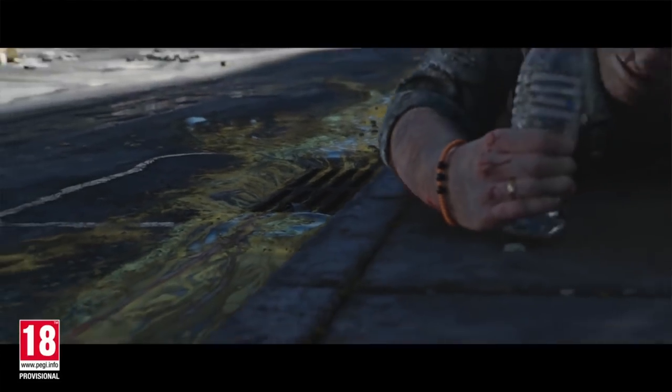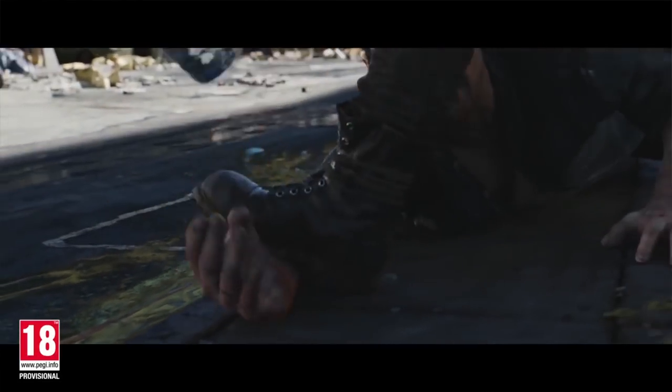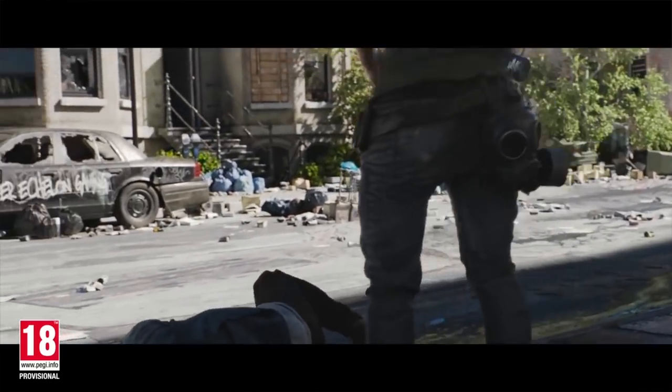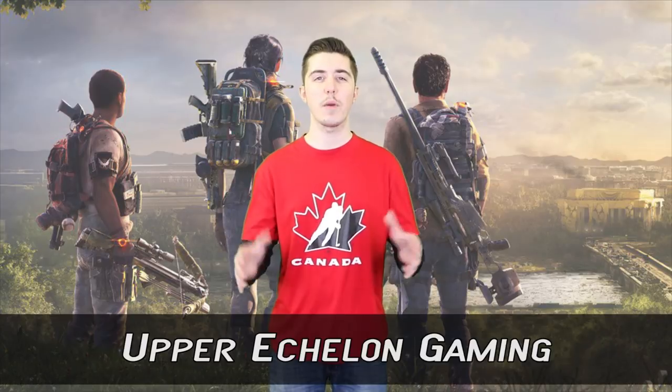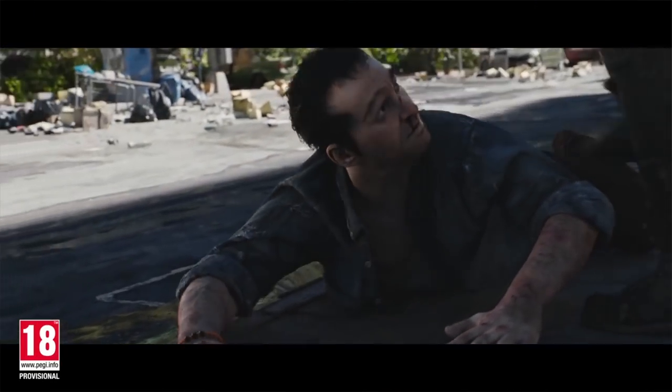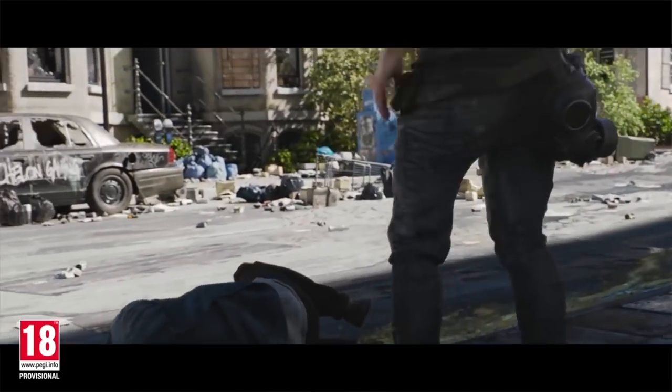In at number 9: Upper Echelon Gaming. Next up, spray painted on the side of a car in white paint are the words Upper Echelon Gaming. This is a community of YouTubers and livestream gamers with well over 200,000 subscribers that love their Division 2 tips and tricks. Apparently Ubisoft supports them with this subtle easter egg.